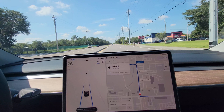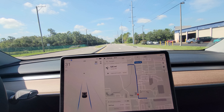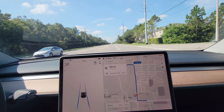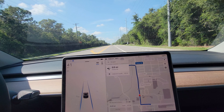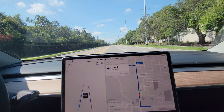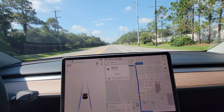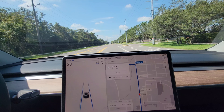All right, so now we're going to approach the same intersection from the other side. This time there is someone behind me, so I'm not gonna let it stop. But I am gonna try and demonstrate the behavior here. There it is — we're stopping for no reason, basically.